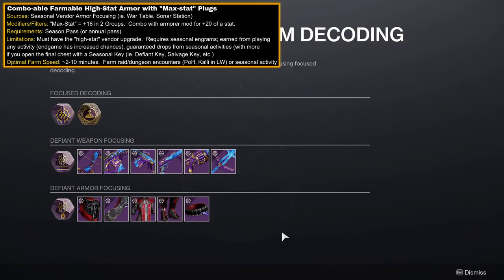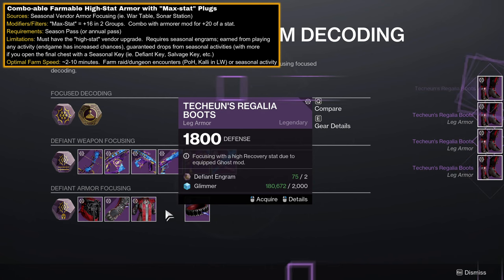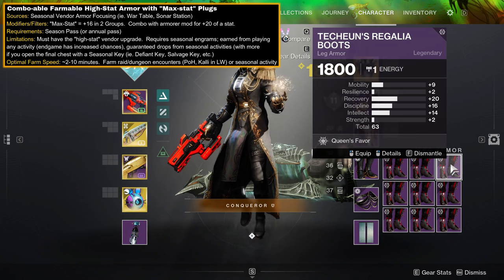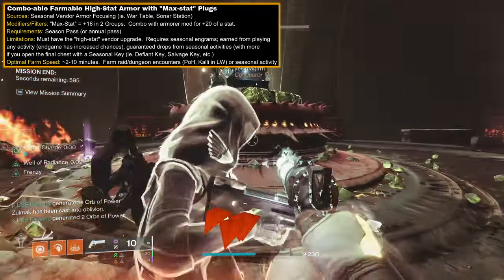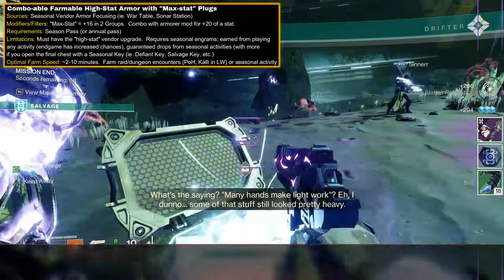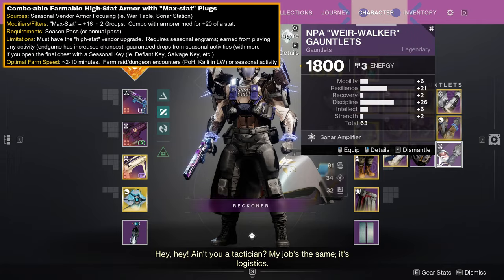For the most accessible and comboable farm, look to Seasonal Vendor Armor Focusing. Updated in Season of the Deep, once you have the high stat focus upgrade, armor you focus will now actually drop with high stats, not just with high totals. Their distributions mirror that of Pit of Heresy's two max stat plugs, so two stats with a guaranteed minimum of 16, which can be further boosted to 20 when combined with an armorer mod. Seasonal engrams can drop from any activity completion, with increased drops from endgame activities and guaranteed drops from seasonal activities. To farm optimally, you want to combine Seasonal Armor Focusing with the previously discussed farms, like Pit of Heresy or Master Raids.